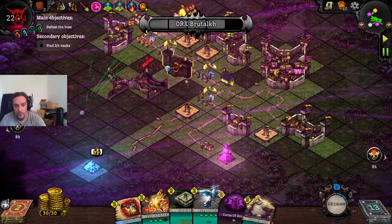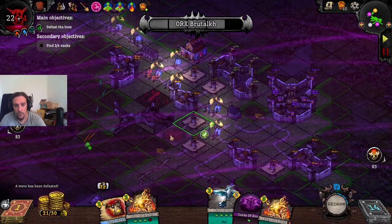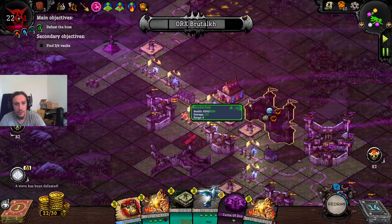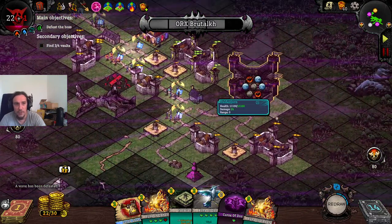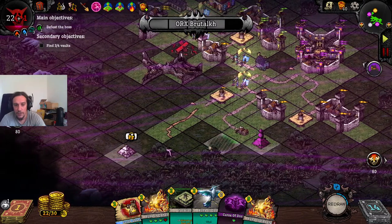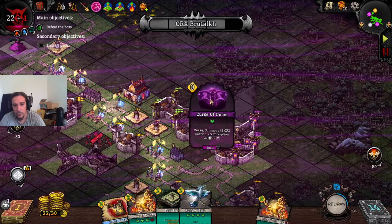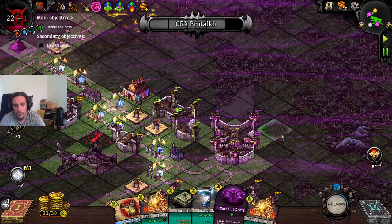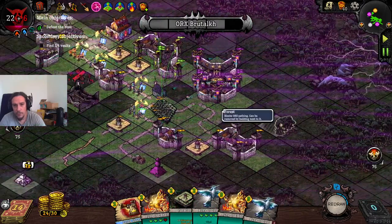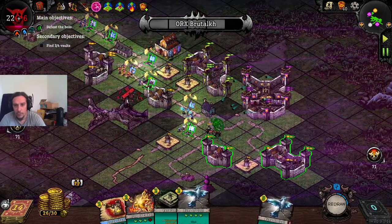Gold sack, rune of rock. No more farmland. That went down smoothly — I thought my build would suck quite hard, seems like it doesn't. We're going to summon some orcs at this spot with the curse of doom.